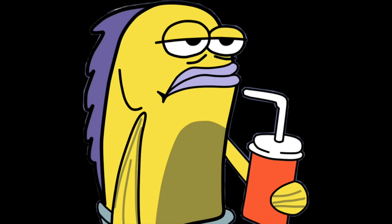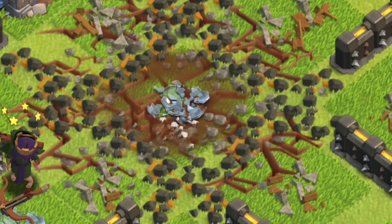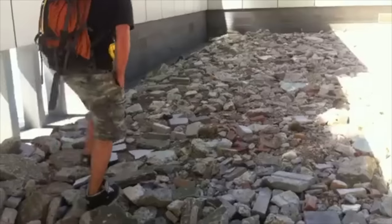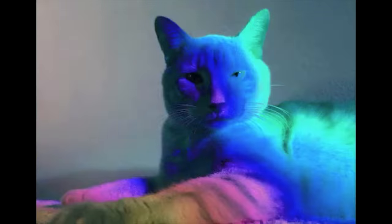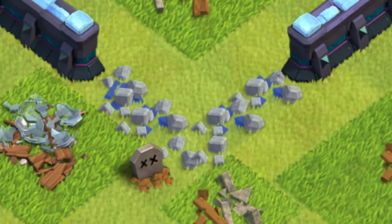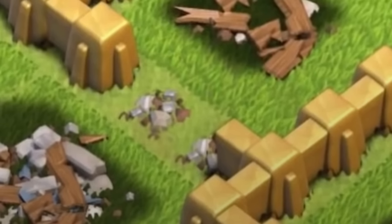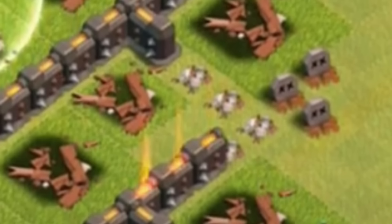Same Wall Rubble. I'm sure you've seen a destroyed wall before. You may not notice it a lot, but it's basically a pile of rubble with some hints of the color, right? So if the wall is blue, then the rubble will have hints of blue. Well, if you go back far enough, you'll notice that all wall rubble was the same. So a destroyed level 5 wall looked the exact same as a destroyed level 10 wall.